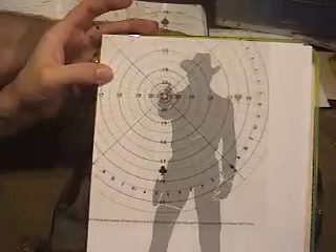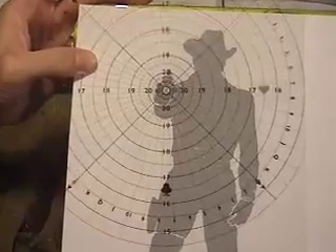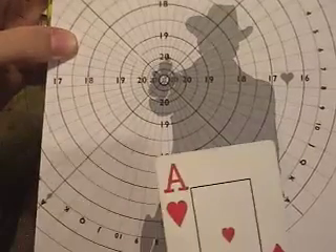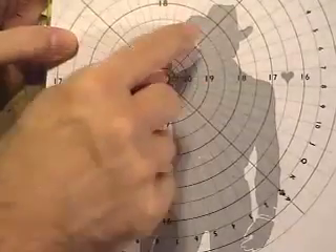Let's see — my character at 30 feet, I got a net plus 2. I got a 16, plus 2 is 18. Looks like I missed his hand. Draw a card — Ace of Hearts. Oh, I hit him in the head!